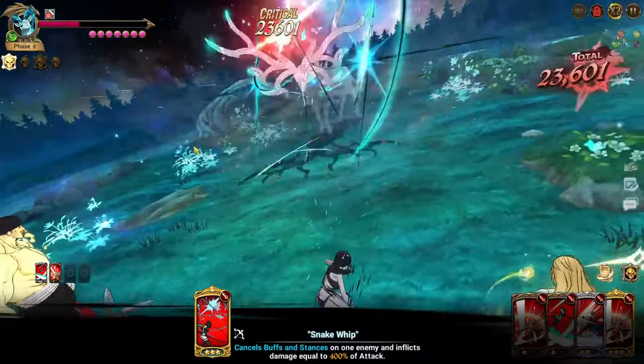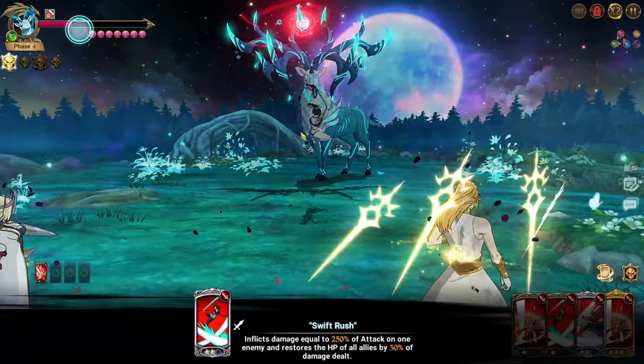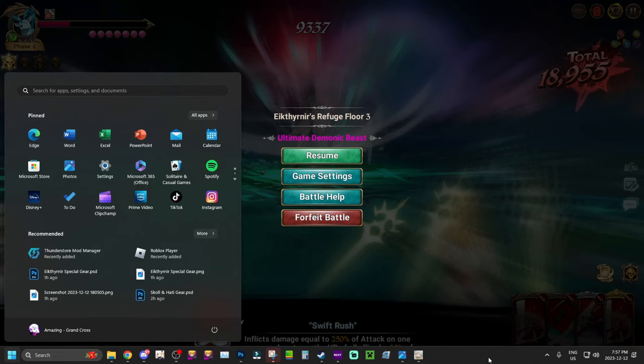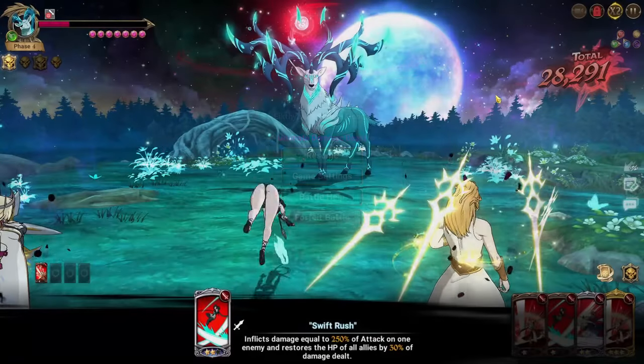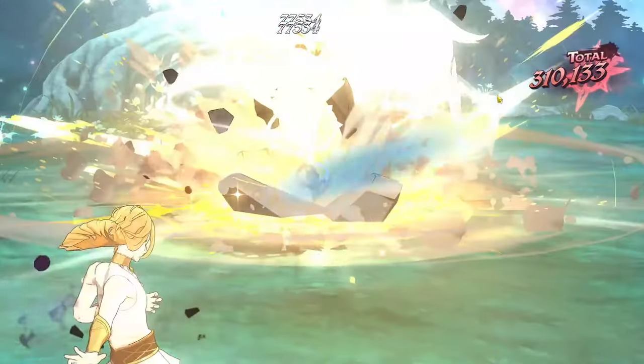One tip: if you mess up on this phase — if you accidentally proc his full heal or don't get him low enough — you can reset the game. On mobile, swipe up and close the app. On PC client, right-click and close. Since we're in a good position though, we don't need to reset. Frayer gets the kill, and that's a complete floor three clear.